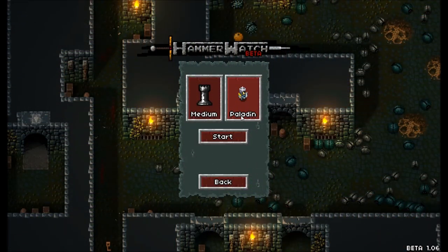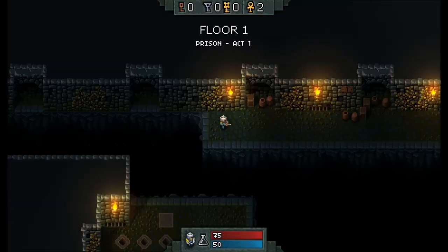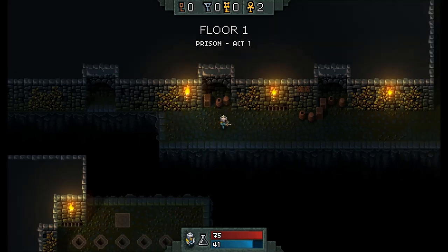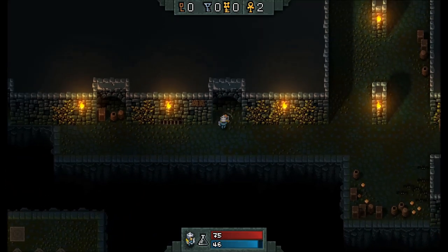Hello and welcome to this week's demo show. This is the Hammerwatch beta — looks like a pixel sort of top-down dungeon crawler. I'm going to go for Paladin and medium difficulty to start me off. Attack, special skill — I don't know what's down again, but never mind. Right, smashy-smashy!